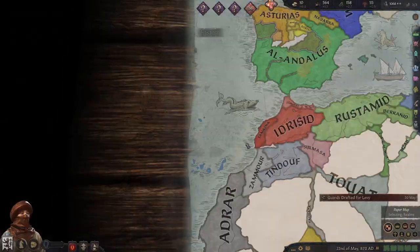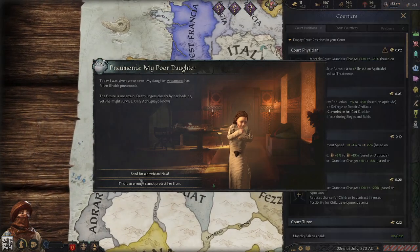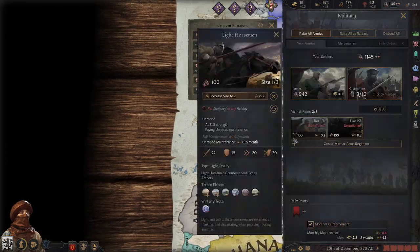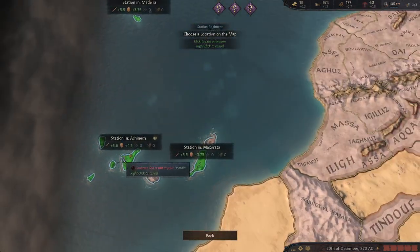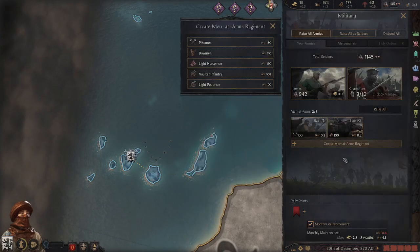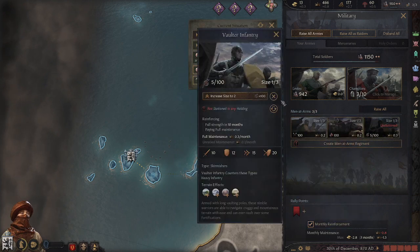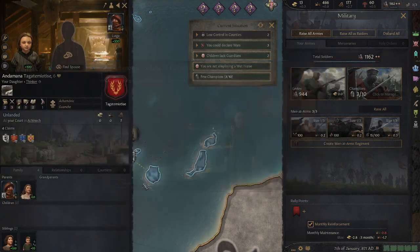We have a household guard. We can have this guy. Let's station our units: the cavalry is gonna be put in here, the pikemen are gonna be placed in here, and last but not least, the Falterer infantry are gonna be placed here.